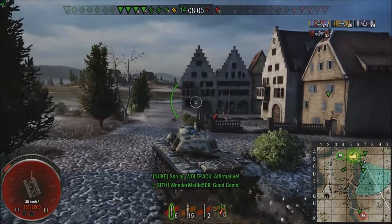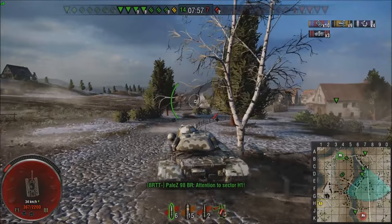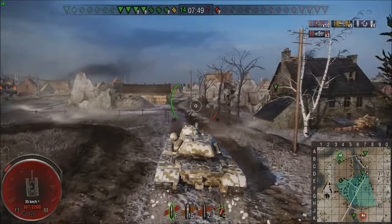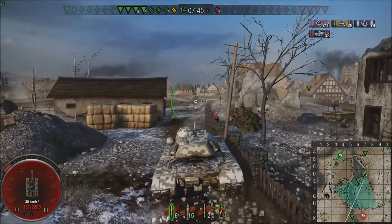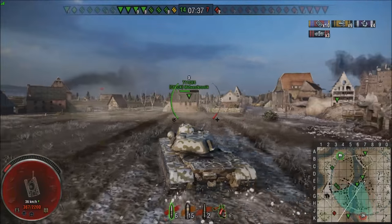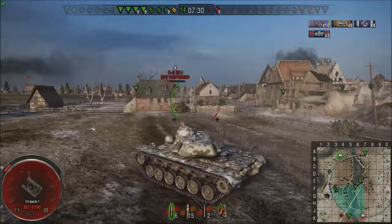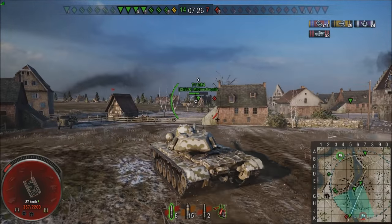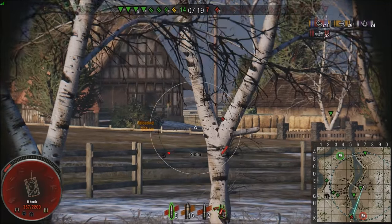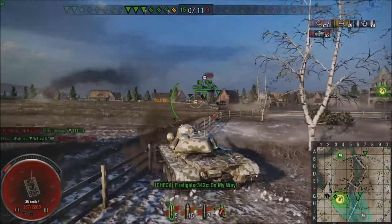I hit the front of the armor itself, which at that angle was pretty angled to me. So even though I have decent penetration — it is only 120mm — that gives you the DPM. The E5 shoots pretty quick, I believe it's a 10-second reload, maybe a little faster once you get Brothers in Arms and all that. The Bat Chat loaded and went in on this E4 — E4 should have killed him but missed the shot and paid the ultimate price. Then the Bat Chat died immediately after.